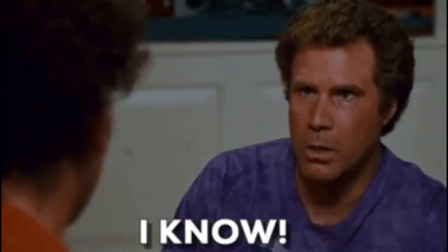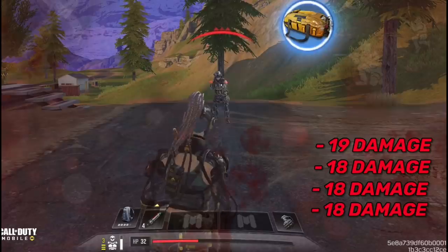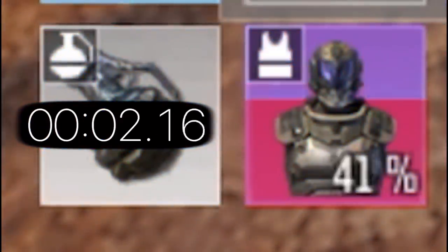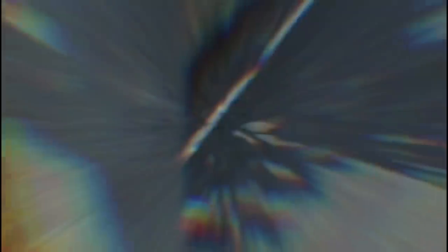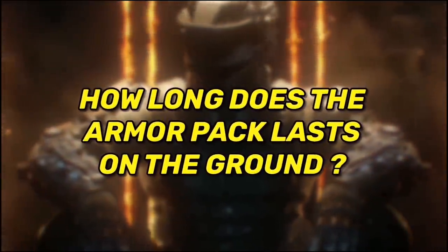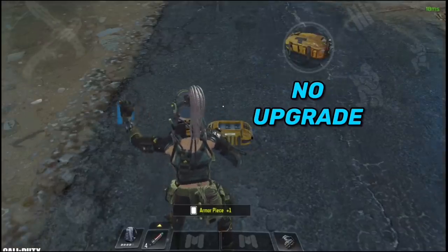To summarize what the upgrade provides: it reduces incoming damage for you and your teammates, increases vest and vehicle repair speed, increases both the duration and rate of the repair boost from dropping armor plates, increases vehicle durability to take more hits, and finally — something not mentioned earlier — it increases the time the armor vest remains on the ground after using it.